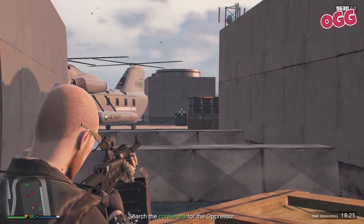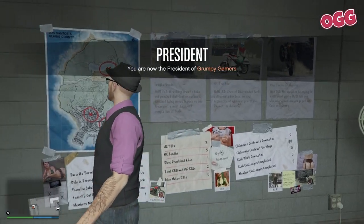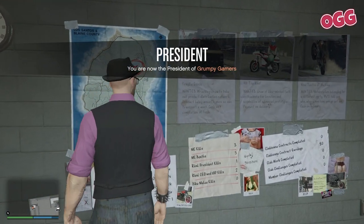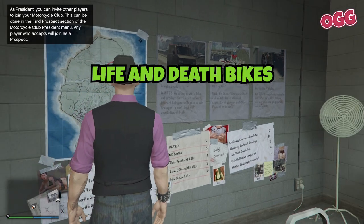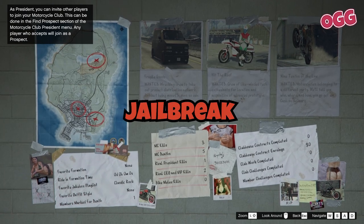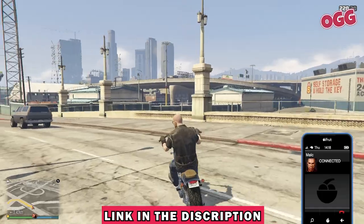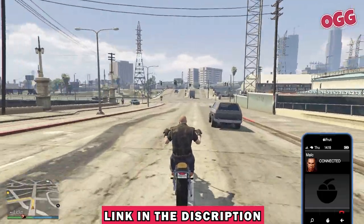Contracts pay between $12,500 and $60,000 per mission, but most pay around the $25,000 mark — so not super lucrative, but a nice distraction nonetheless. For solo players, I'd suggest sticking with the contracts Life and Death Bikes, Buy the Pound, Gun Running, Hit the Roof, and Torched — and you want to avoid Jailbreak. Thanks to the in-team for putting that list together; there's a link to their original video with the best clubhouse contracts below.